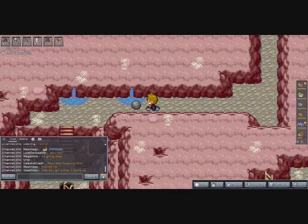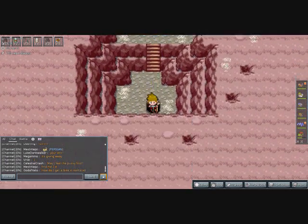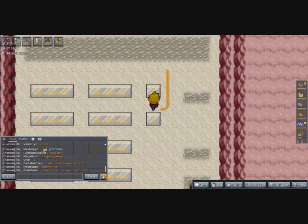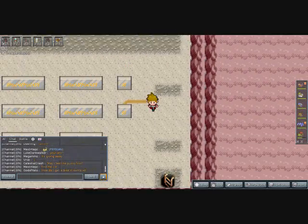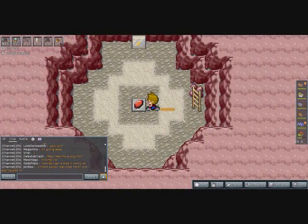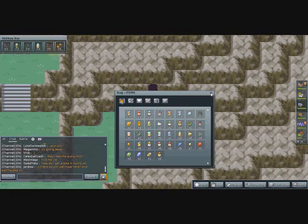Come on, push the boulder — there we go. Down here there's a bunch of gibberish writing I don't care about. And here's the Ruby! Now I could try to push my way out here, but I've got an escape rope so I'll just use that.